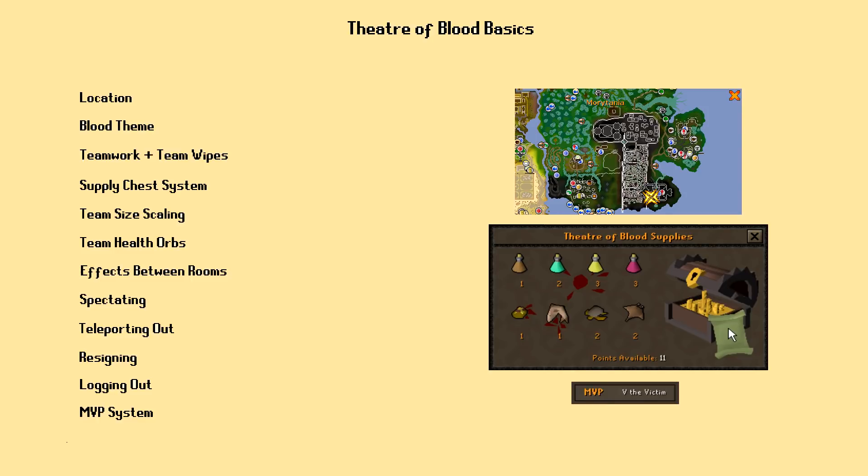Next we have the Supply Chest system. After the second and fourth bosses inside the Theater, players have the chance to receive gifts from their Vampire fans. Performing better — avoiding deaths and dealing lots of damage — awards players more points to spend on necessary supplies for the rest of the Theater. Also, as of this video's creation, Iron Men can potentially farm rare potions like Staminas using this system.